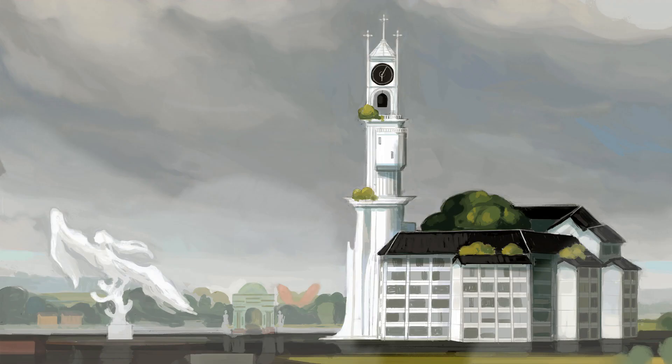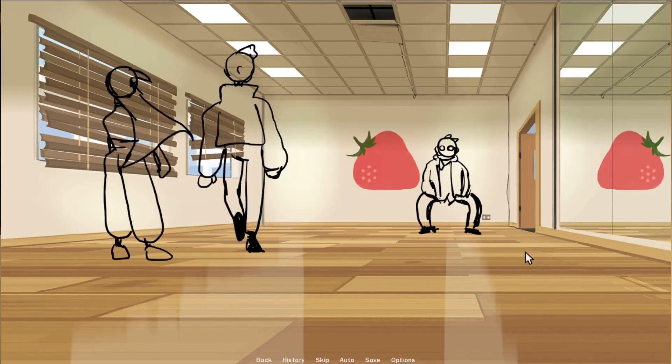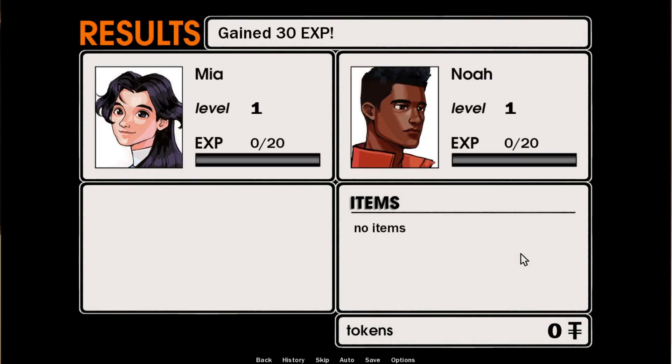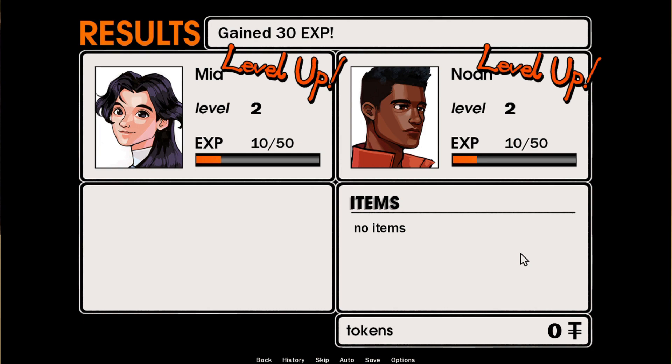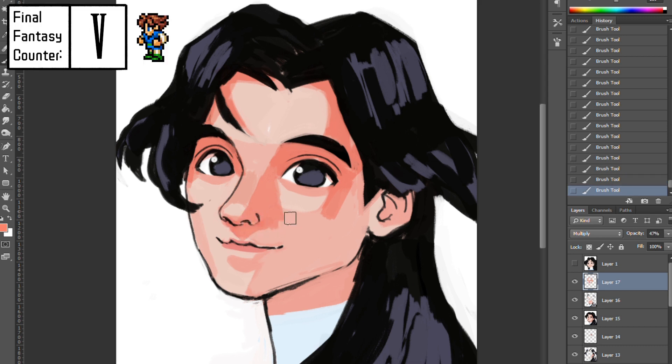I'm also thinking about different enemy types and a few different battle locations — not just a dance studio, but also the hallway, outside, or different rooms in Opponent Garden. When the battle's over, the characters do a little victory pose and then it goes to the results screen. If they get enough experience points they level up. I really enjoyed making these little menu portraits — it's so Final Fantasy. Even though this is a visual novel, I want it to have a bit of a Final Fantasy vibe when it comes to battles.